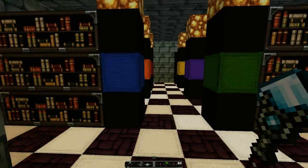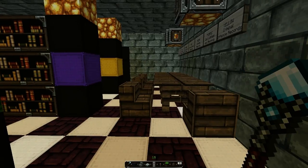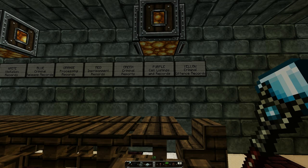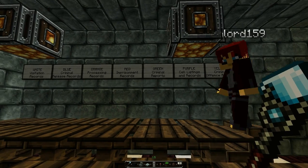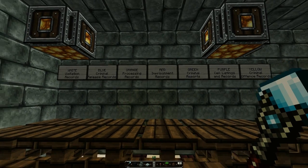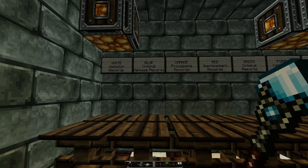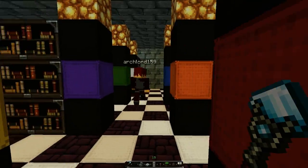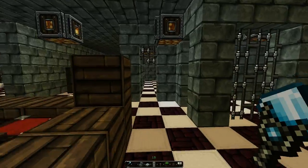Prison records room. There is a secret in this room — I will not tell you what it is. We're probably gonna tell you through little hints, but there is indeed a secret in this room. Yellow are offense records, purple are cell listings and records, green are criminal records, red is imprisonment records, orange is processing records, blue is criminal release records, and white is visitation records. There's a secret color somewhere in here containing some history about the prison.